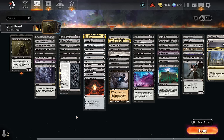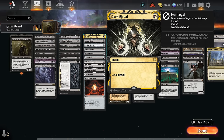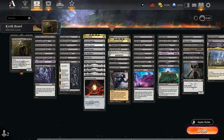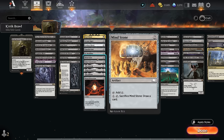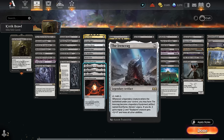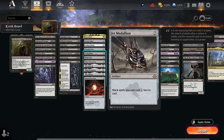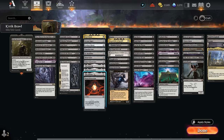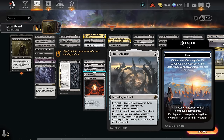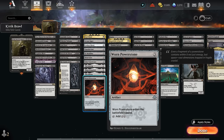For mana acceleration: Dark Ritual is probably the best — we can cast our commander on turn two if we wanted. Then we have two-mana ramp artifacts: Arcane Signet, Cold Steel, Guardian Idol, Mind Stone, Transformer, and the Iron Crag. Jet Medallion gives all our black spells a one-mana discount, making it easier to chain them together in one turn. At three mana I'm still a fan of Phial of Galadriel for life gain or extra cards. The Celestus gives a bit of life gaining card selection, and Worn Powerstone gives two mana if we untap with it.